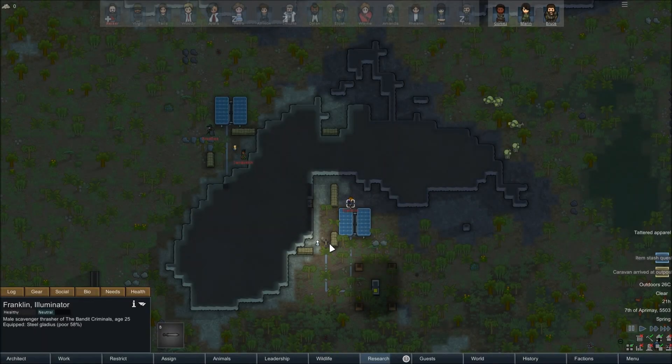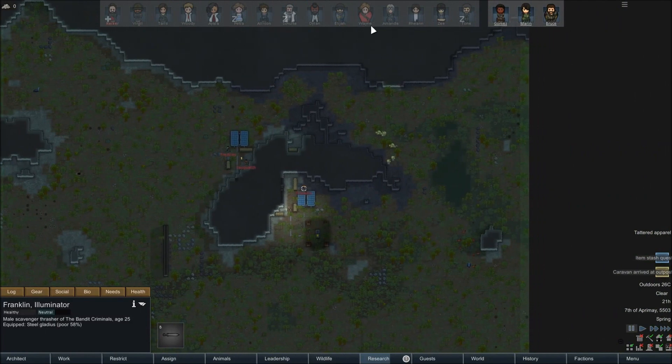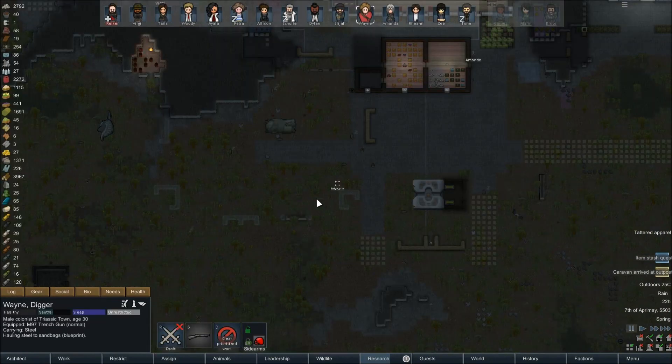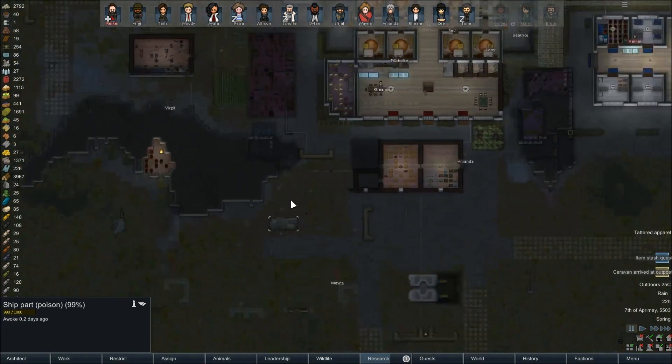Hey everybody, Brett from Astartes Gaming here, back with another episode of our Jurassic RimWorld Let's Play. We should have a pretty action-packed episode ahead of us today. Not only has our away team arrived at their little outpost they have to attack, but back at base we had a poison ship land right outside the hotel.